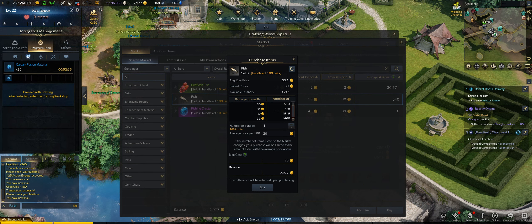You can also apply the same method if you just want to do Oreja fusion materials. That's the tier three material.